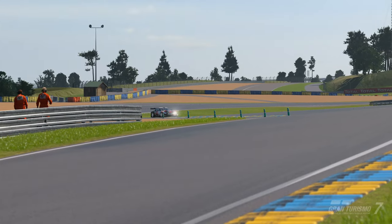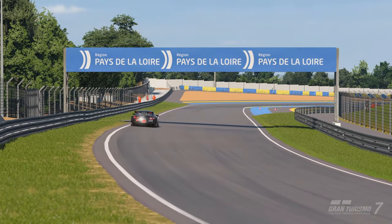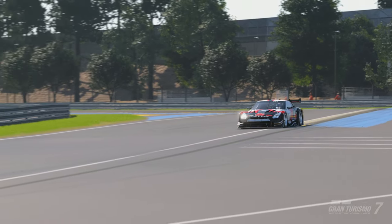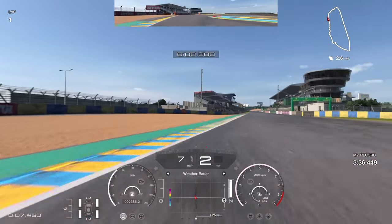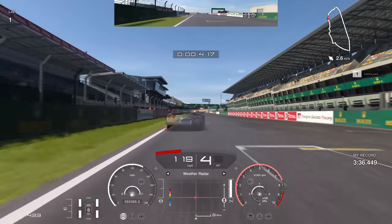Over a lap, the GTR will give you the best lap time. If you enjoy this video and it helps you improve your lap time, please hit the like button and subscribe to the channel. Let's get on to this guide and see if we can help you go a little bit faster at Le Mans in Group 2 with racing medium tyres on BOP, default setup — no setups allowed in sport mode.